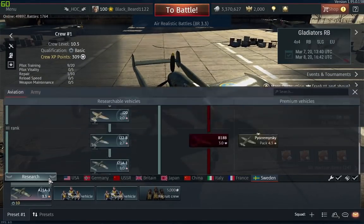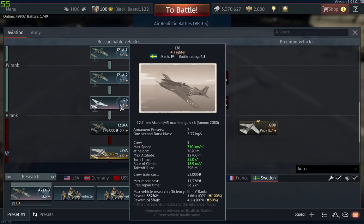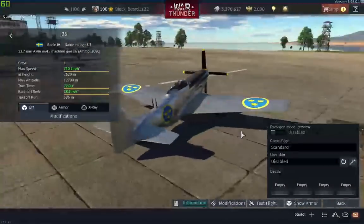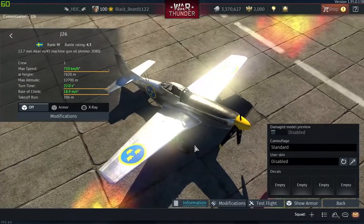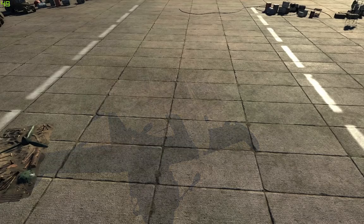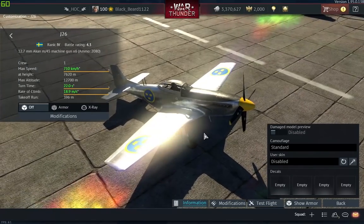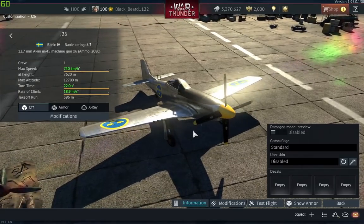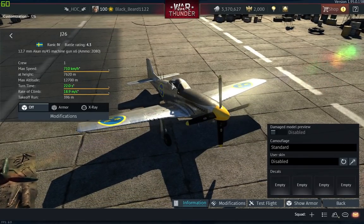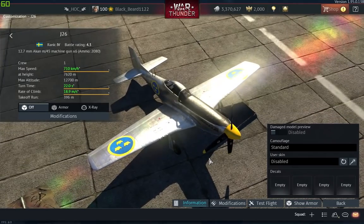At 4.3 you'll get the J26, which is basically an American P-51 Mustang that the Swedes used. Its performance is similar to the first P-51 Mustang in the American tree. I don't like it — it doesn't climb that well. The guns are deadly — six 50-cals are extremely deadly — but at 4.3 you're going to be out-climbed by basically everything. You need to side-climb, take your time, and then go engage the enemy. This plane requires a lot of patience; it is not a turnfighter at all.